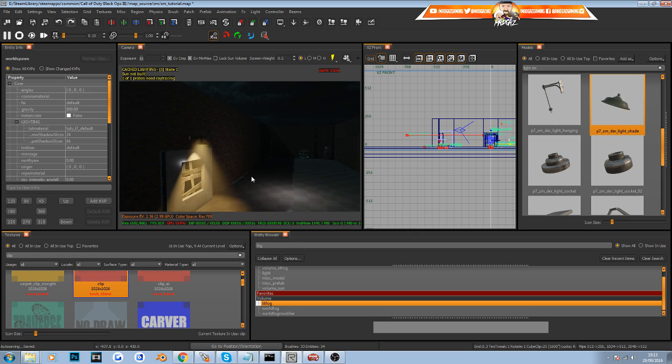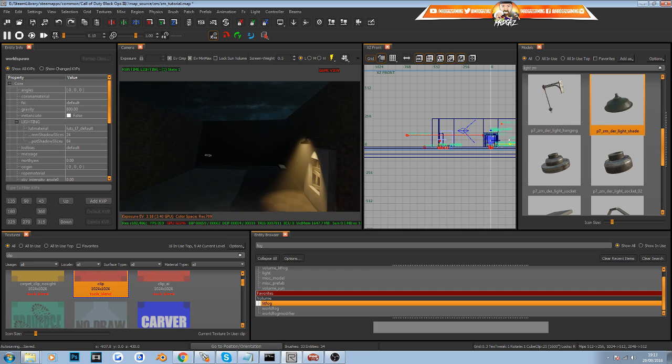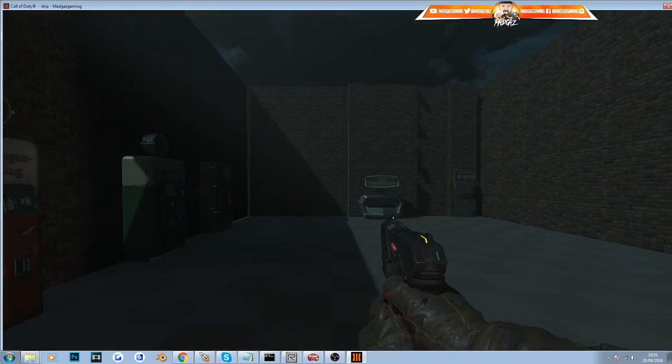Before testing, click the lightning bolt button to build your lights. Once that's done, go to File and save the map. Then head to the Launcher with your tutorial map selected — tick Link, Light, and Compile as usual, untick Run, and click Build. Let it compile fully before testing.